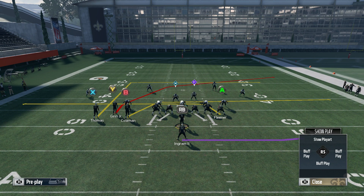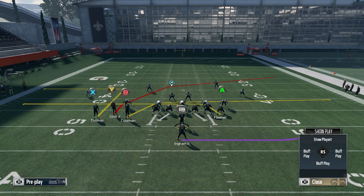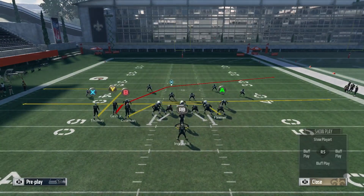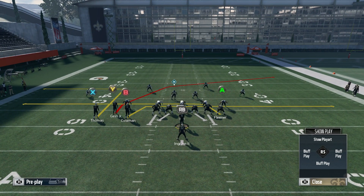I like to run this in first and ten situations, or if I have like nine or ten yards to go. That's because the X route — I'm going to put him on an out route and smart route him, so we want it to be deep enough to get behind underneath defenders. The smart route: you press the receiver's icon and then hit RB or R1 depending on which system you're on. After that, we want to block the running back, and then I'm going to re-drag B because I want him running a little bit more shallow — this is what's going to glitch out any type of flat zone, cloud flat, or hard flat.